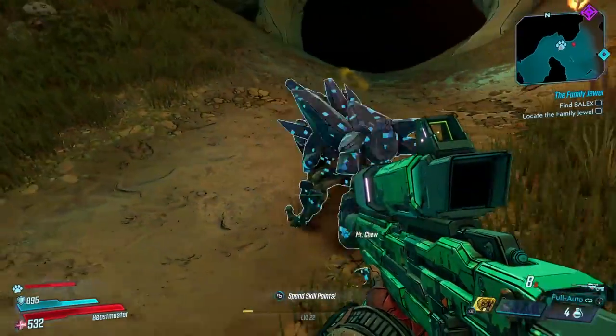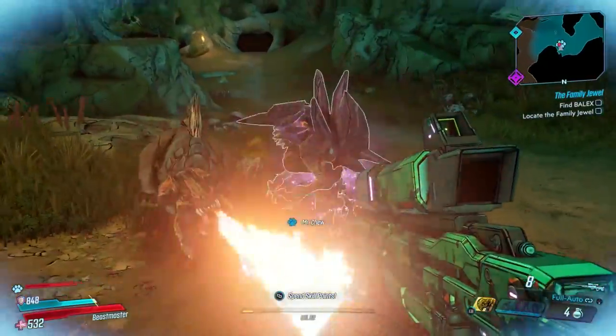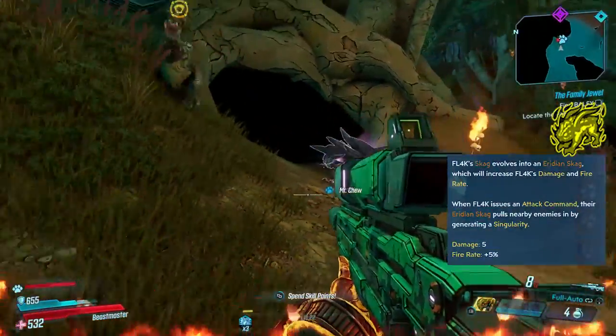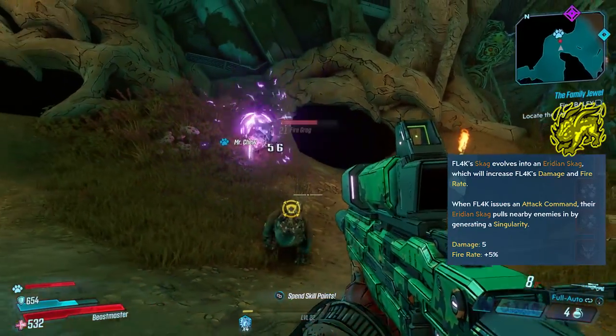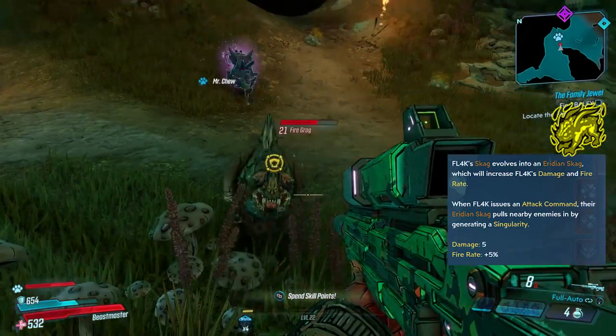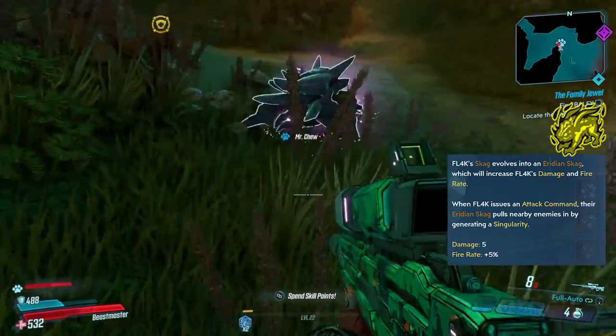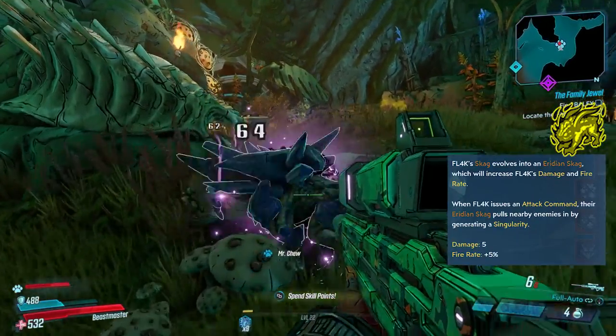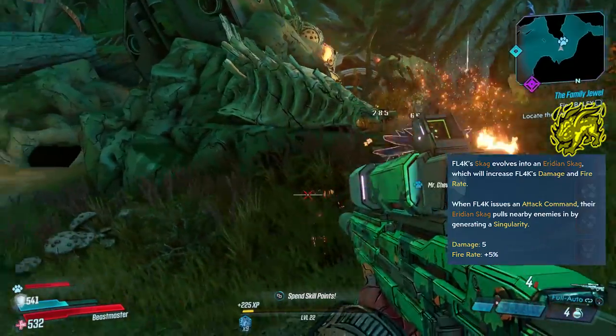The final pet to go over is the Iridian Skag, which looks amazing. This increases your damage by 5% — same as all the other Skags — but also increases your fire rate by 5%. The attack command will pull nearby enemies in by generating a singularity. It's hard to see exactly how it works, but there's some gameplay on screen if you want to check it out.